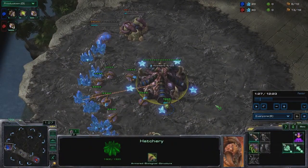Hey guys, in this video I'm going to talk about 10 pool speedlings vs Zerg. It's a very aggressive opening that allows you to pretty much kill your opponent if he's not scouting you. It starts with 10 pool, 10 extractor, 10 overlord, queen, and then metabolic boost.